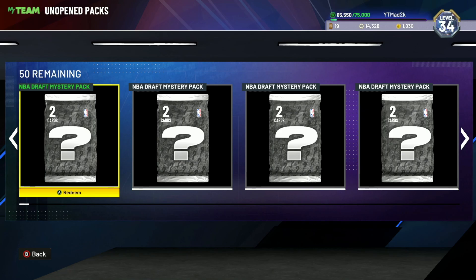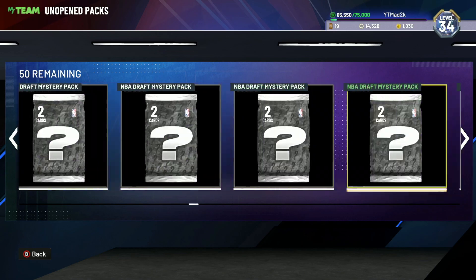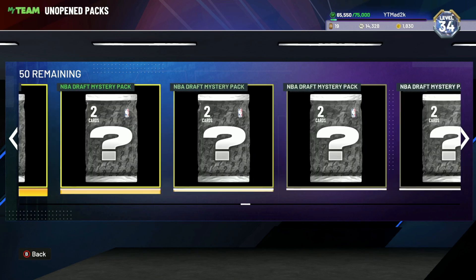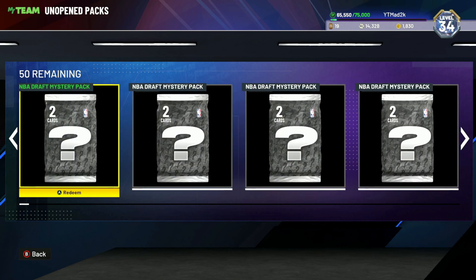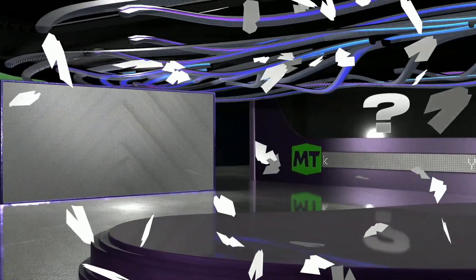In this video we're going to be opening up 50 of these new mystery packs in NBA 2K22 MyTeam. There's a chance you can pull invincible cards — I've seen people pulling invincible Evan Mobley, Kobe Bryant, and next cards like Chet Holmgren and Jabari Smith. There's a very unlikely chance we get those high dark matters, but you never know.